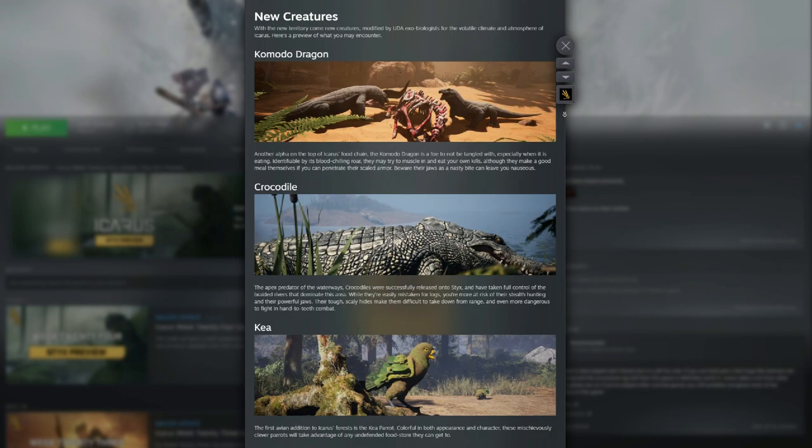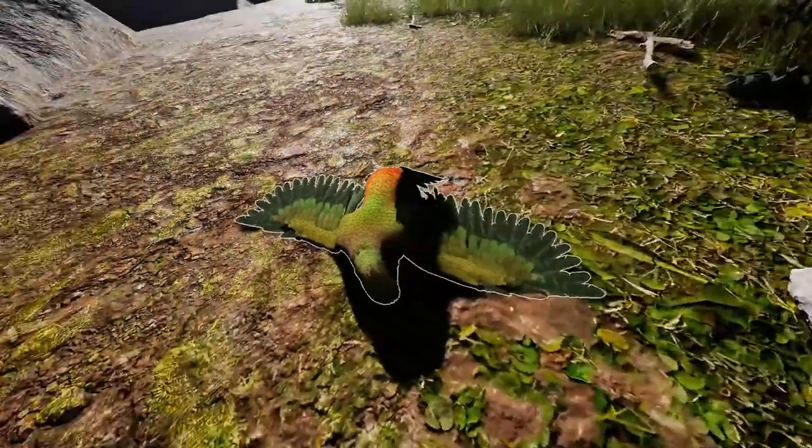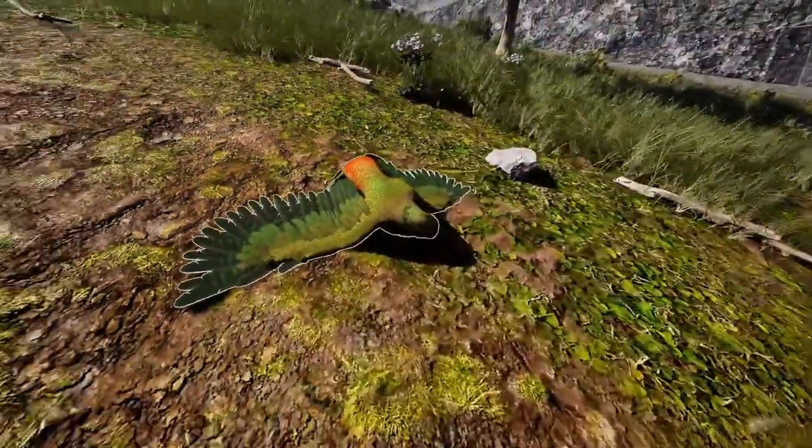There are four new animals: the ki, the Komodo dragon, the crocodile, and a new type of cave worm. The ki is the first flying animal added into Icarus and poses no threat to the player, although it will steal food that is left unguarded.